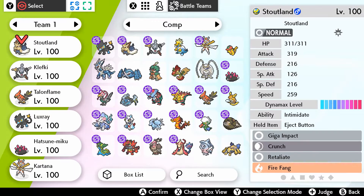With the ability Intimidate, he also gets two minus Attack drops if the Eject Button plan works well, which can really help with his survivability. The team isn't very built around that, but it can help out a bit.